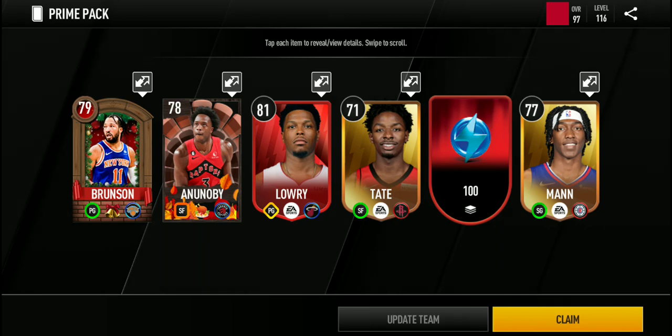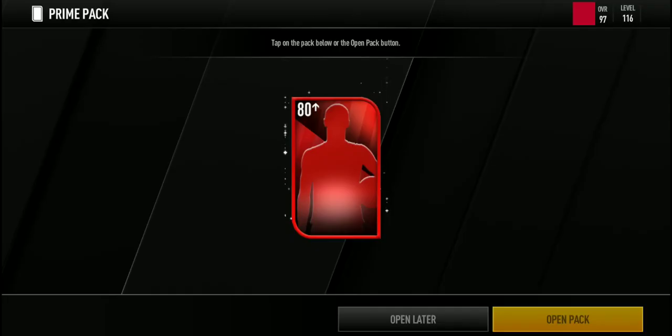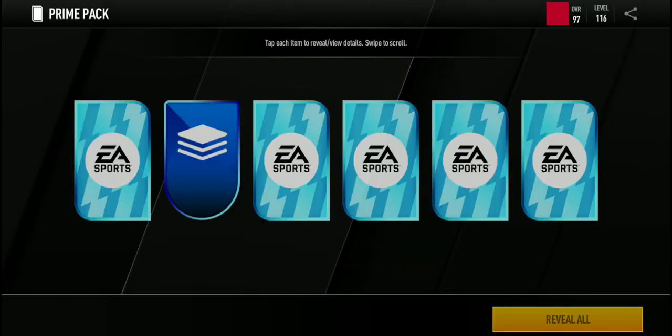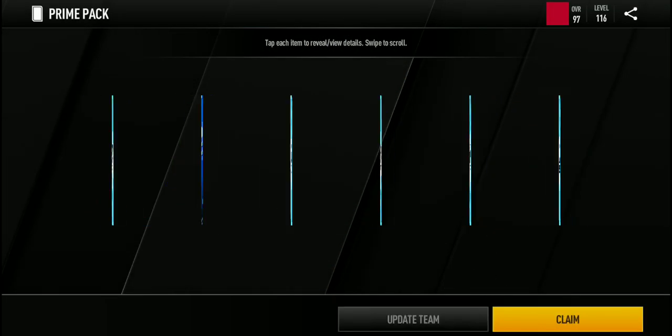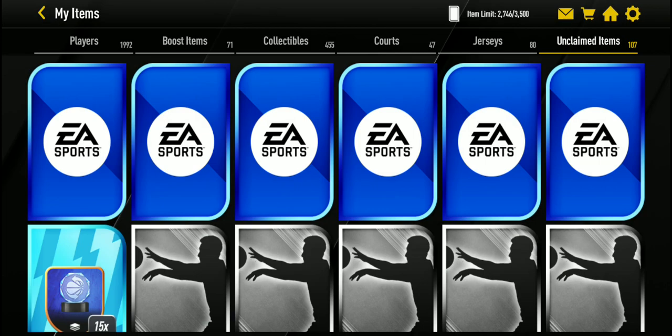We pulled five players from this Prime Pack — an extra 81 overall Kyle Lowry, which is pretty good. Then the Prime Pack is 80 plus overall players. We pulled five players again — an 81 overall Chris Paul as our Elite, but we also pulled two Gabe Vincents, so that's pretty good.